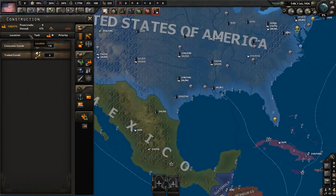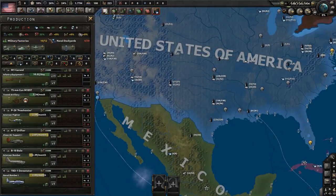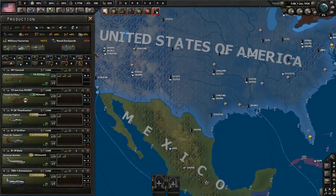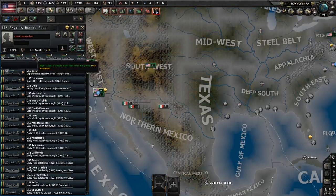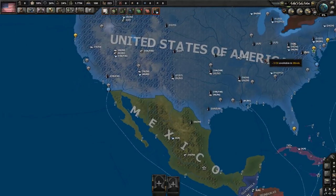Construction overview: 173 civilian factories, only 12 military factories, but 38 naval dockyards — your primary military strength is naval. At the start you already have a couple hundred navy vessels of all types: destroyers, carriers, dreadnoughts, fast battleships. Definitely one of the most powerful navies in the world at the start.